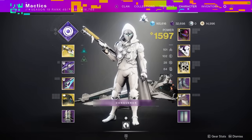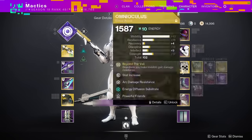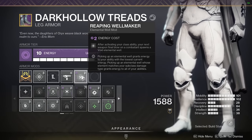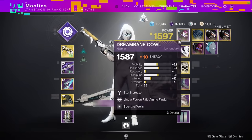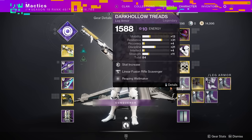For weapons, we'll talk about those a little bit more as we go to each encounter. For the mods, I'm going Reaping Wellmaker so that every single time we get a kill after we dodge, we create a Void Elemental Well. I'm also going Bountiful Wells so that instead of creating one Elemental Well, we always make two. I then have Well of Utilities so that picking up an Elemental Well gives us increased class ability refund, which will allow us to dodge more often, get more smoke grenades, and go invisible from our dodge.